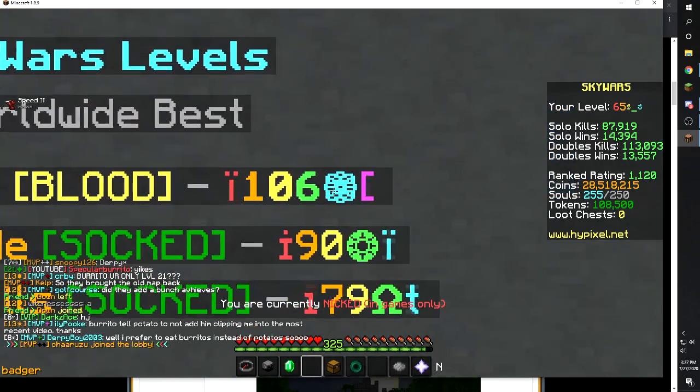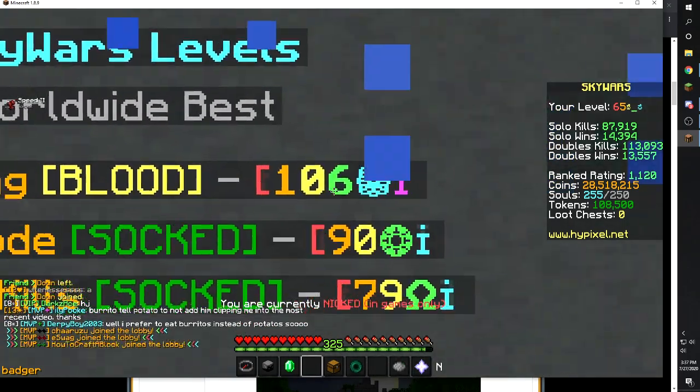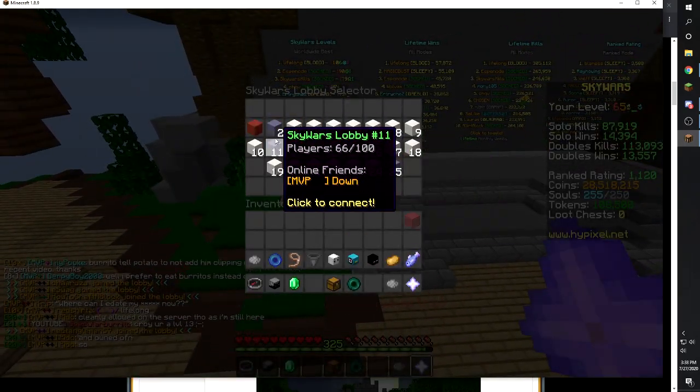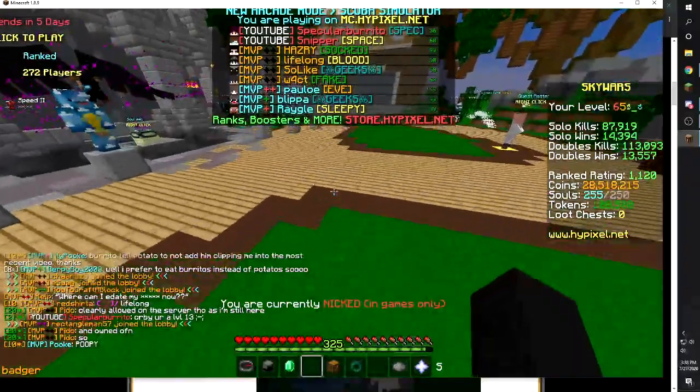That player is using level 11 of angel of death right now, which is why the prestige icon looks really weird — it's all bolded. I think he's playing right now so I can't really ask him, but he is in this lobby.